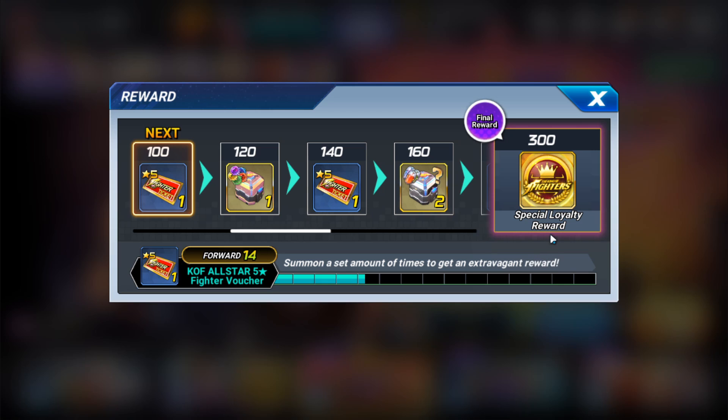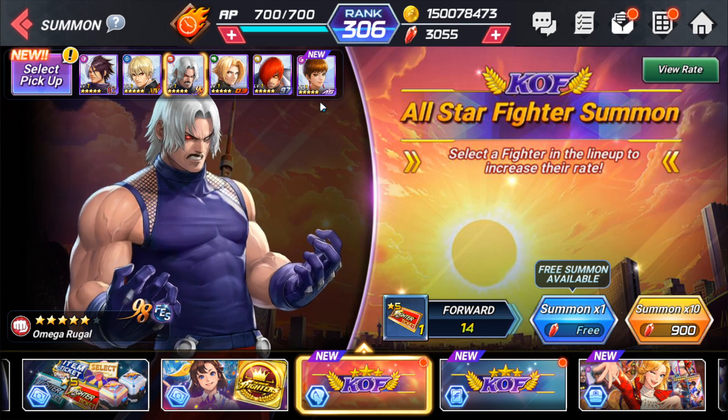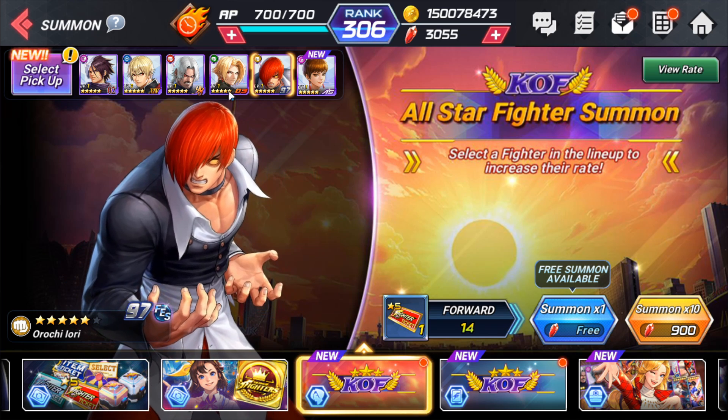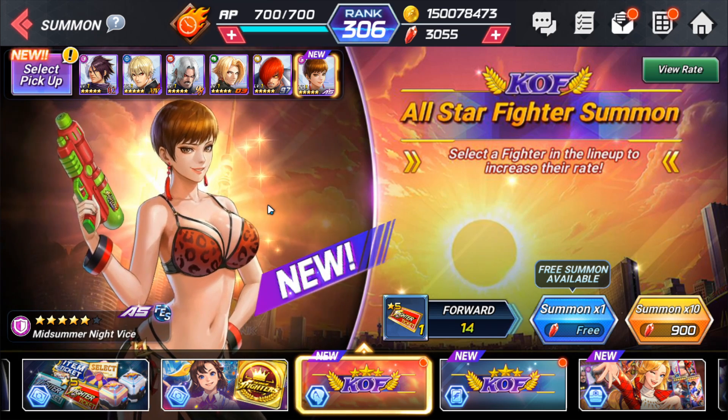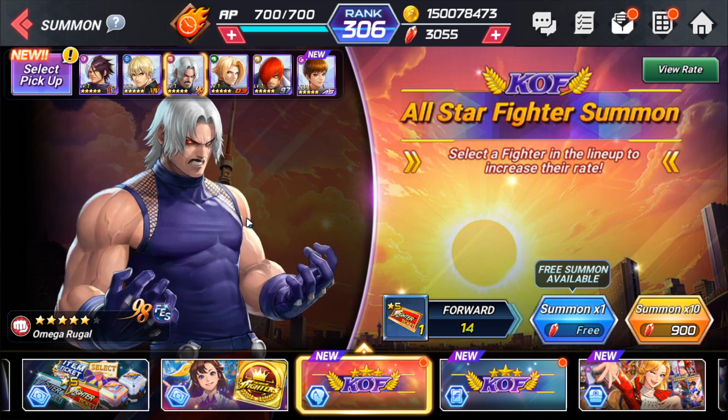On one hand it's better because you have a guarantee of the fighter you want. It's still a united banner — all these fighters are still in here — so I think it's a nice compromise, although some people won't like spending more rubies to hit pity. Personally I'm fine with it. The previous system was 300 summons for pity. With the united banner, you still have a high chance for all these characters, you can still get memories, so it's all in the same banner.